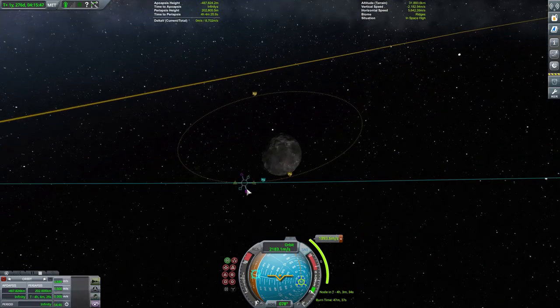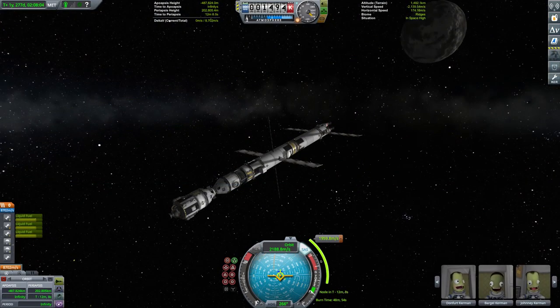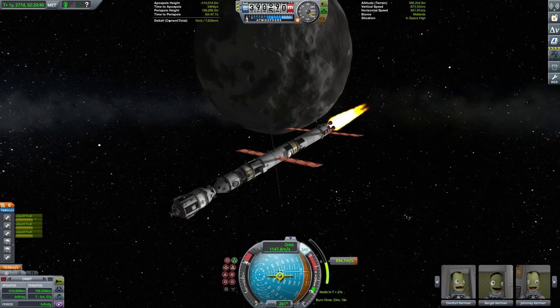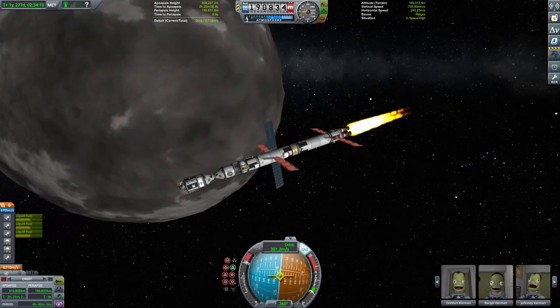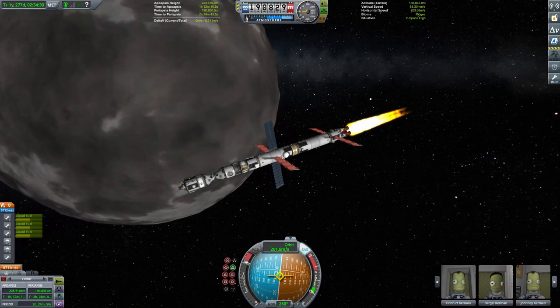The burn comes in at a little under 2,000 metres per second, which is roughly what I was expecting. We get the Ptolemy lined up, await the appropriate moment, and fire up those main engines. The burn time indicator was showing a massive overestimate of about 48 minutes — I guessed roughly half of that. I burned about 12 minutes away from the manoeuvre node; turns out even that was too much, I probably should have burned about 8 minutes away. Eventually we find ourselves in a nice reasonably circular orbit at about 190 kilometres altitude.